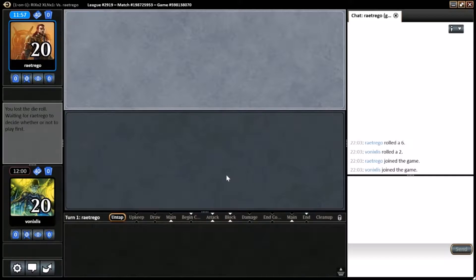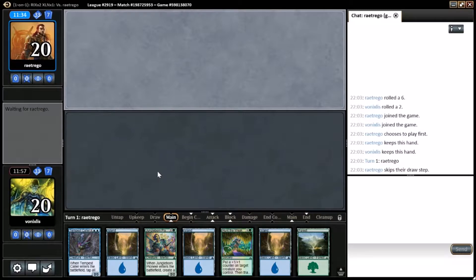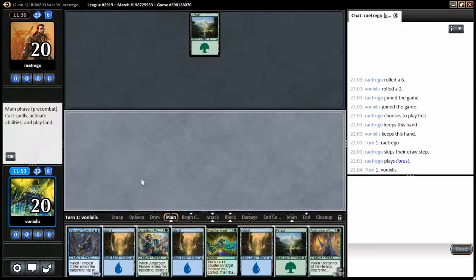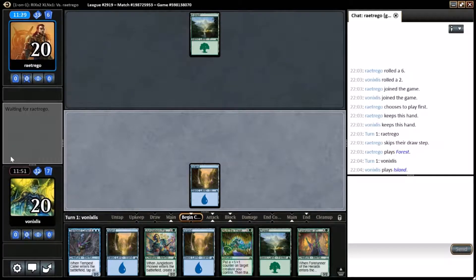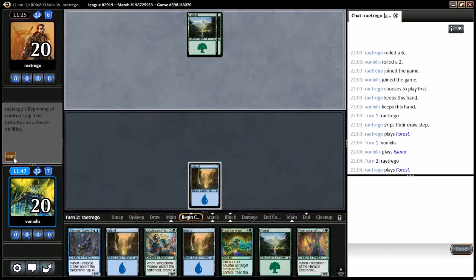There we go — a bit of a wait to get match-made, but we're in. We've lost the dice roll, but there's worse things. The land seemed fine; seems like a keepable hand. One of the few hands we've seen that doesn't have Zakama in it. I might try and wait till we've got the Forerunner out before casting our Merfolk.